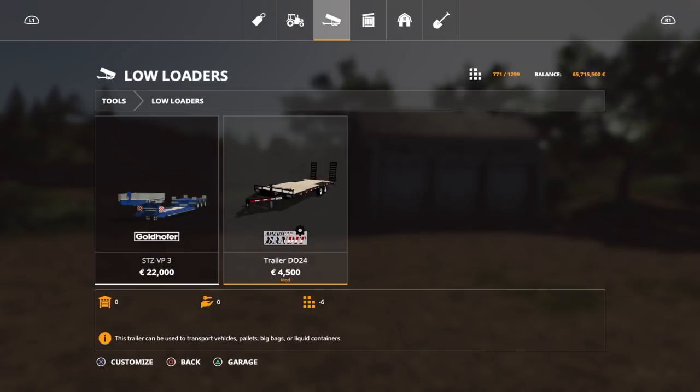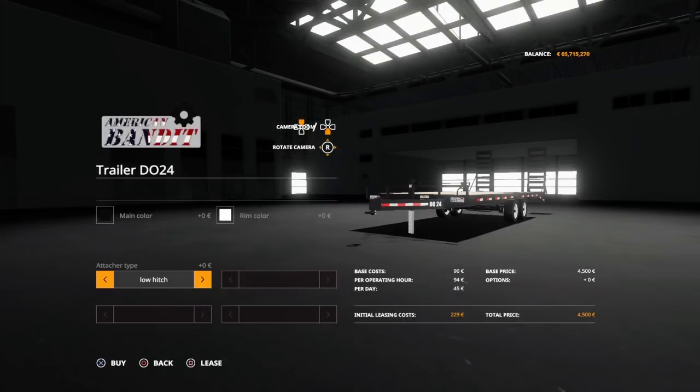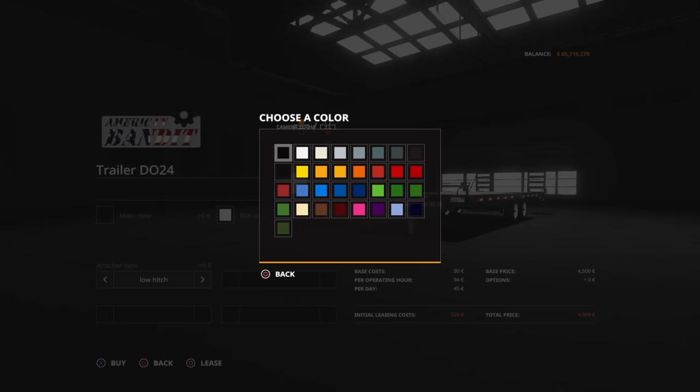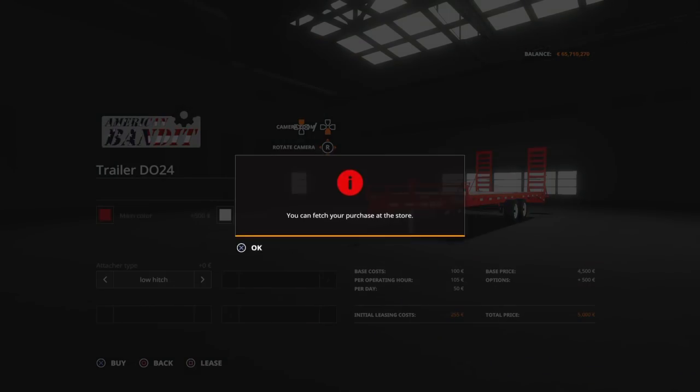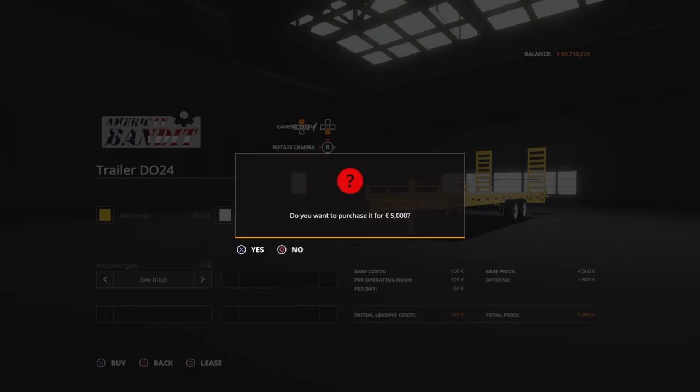Low loaders — I think yeah, we have it right here. Low hitch — that's the low hitch, you can also get it with the high hitch. I don't know the difference right here, there's really not that much of a difference I guess. But we're gonna go ahead and buy this right here and see what kind of color we can change it to — maybe just a red color. Buy and change color — maybe we can take it to a yellow one.